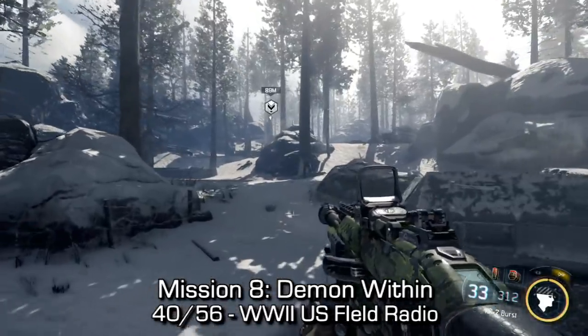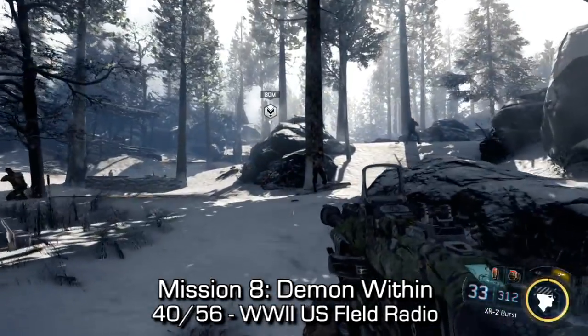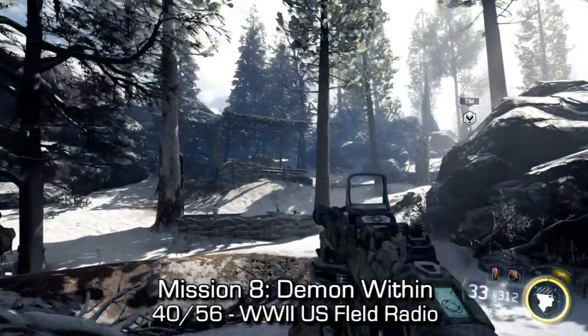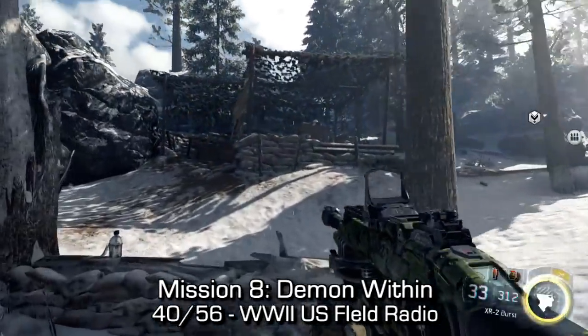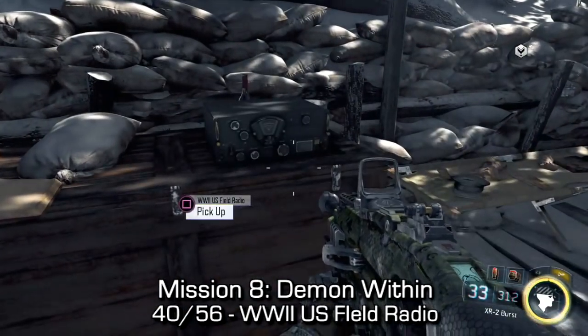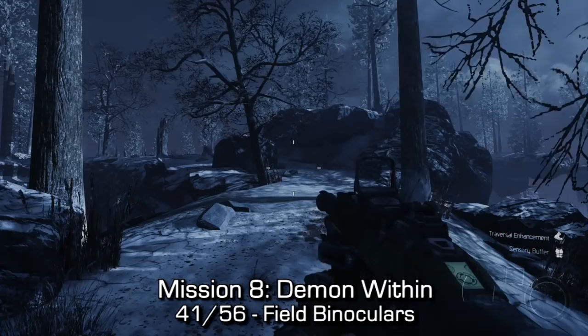Just a little bit after that — maybe 30, 40 seconds — you'll come to a small trench and cross over a river. On the left-hand side, you should see a turret with a small little bunker of sandbags. In there, you'll find a World War II US field radio. Go into that bunker and pick it up.